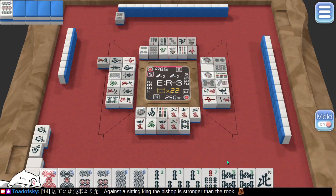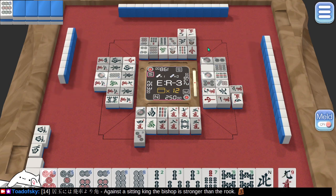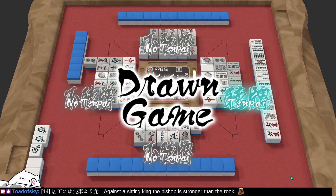Let's discard an 8. Discarded — oh, fudge. This is risky. But they discarded it too, so it's a little less risky. I'm not gonna get the hand I want, am I? So close, and yet so far.